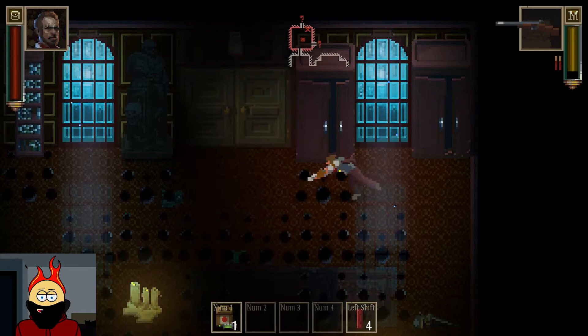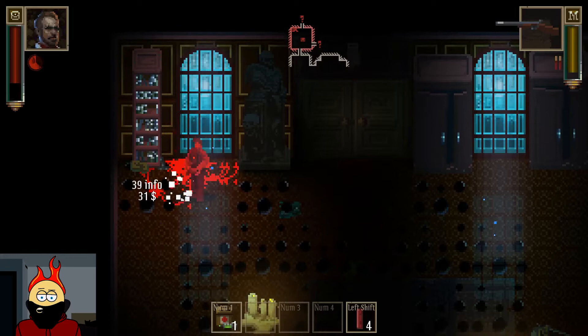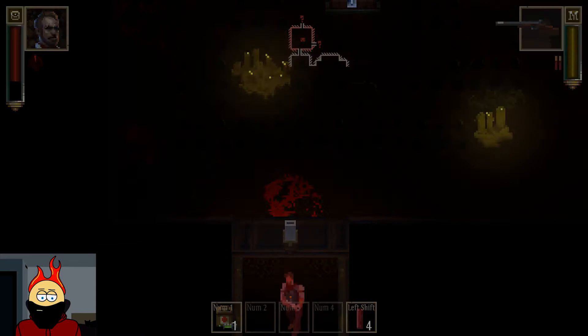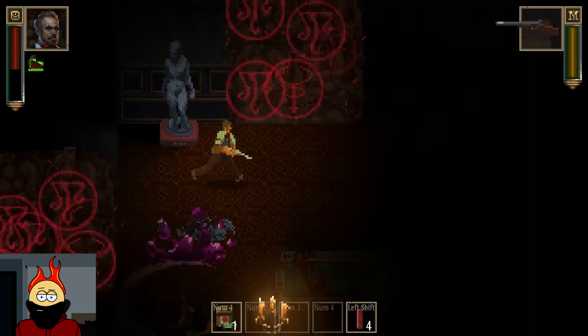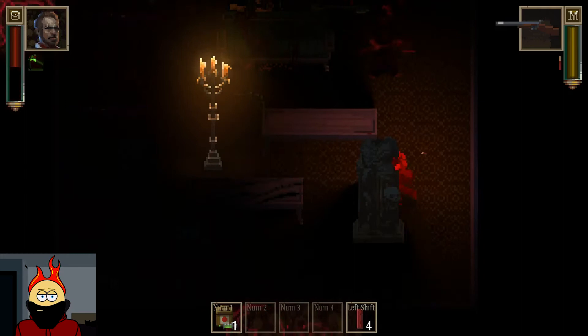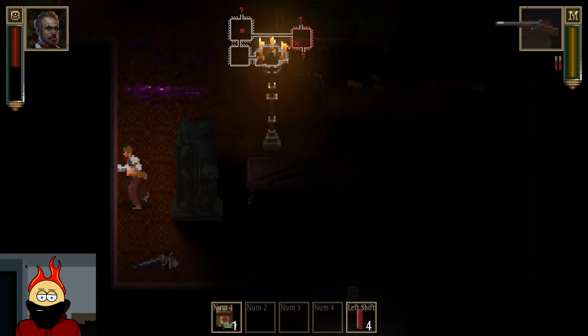The holes in the floor are for spikes. Ow! I'm bleeding. We don't have a key for that. Let's go out through here. A lot of the enemies will yell stuff when you kill them.